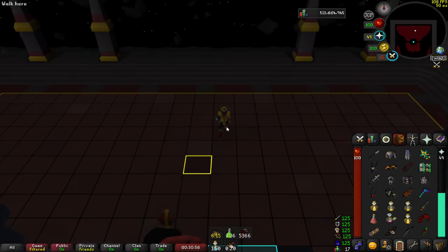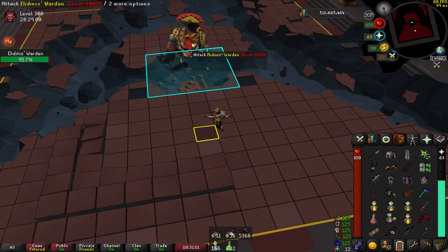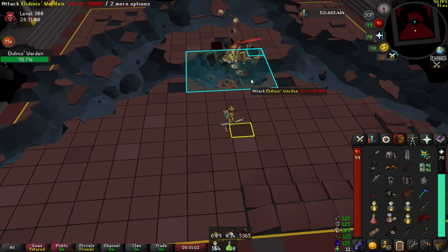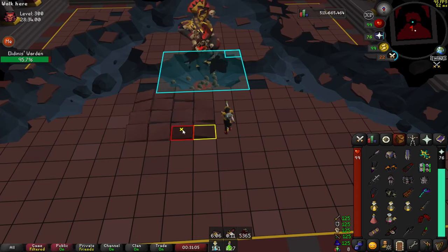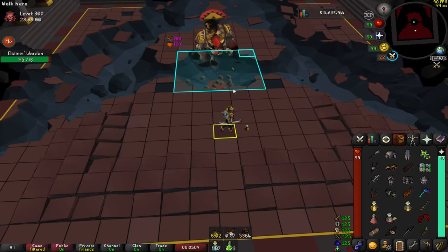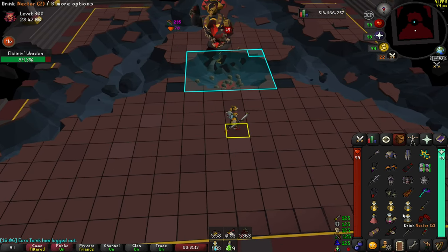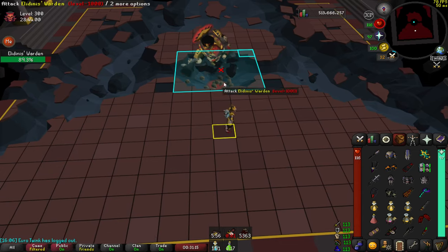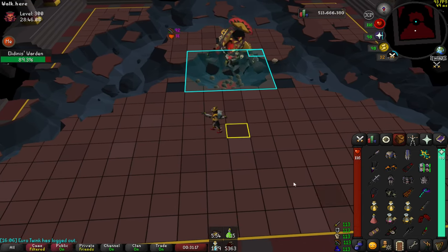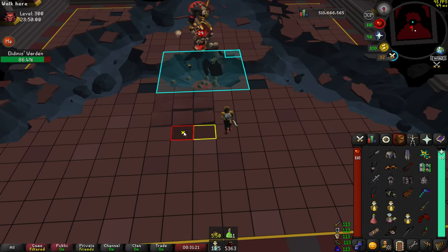Spawning up top, your starting tile is random so you just go to the correct side — the right side, our right. It'll always start left, right, middle. The main difference in Insanity, apart from the obvious speed increase, is that the cycle never breaks. So if it was to hit on the right and then phase into red scales, it'll hit on the middle next.